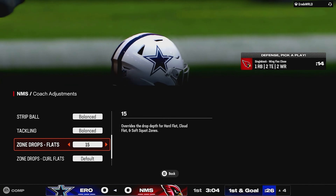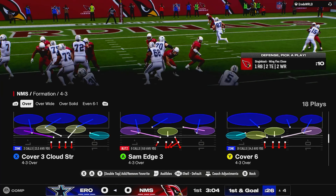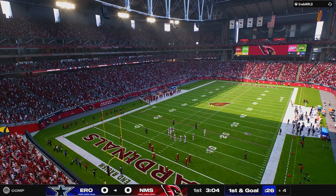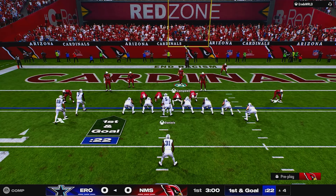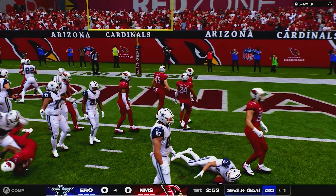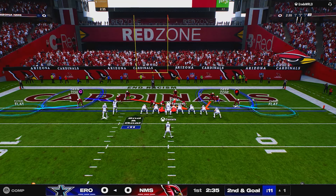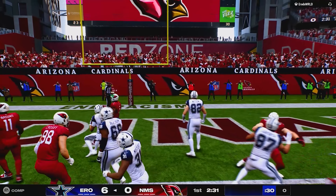Let me set up my zone drops here. Let me go flats on 10, curl flats on zero, hooks on five. We come out now and let me actually put cover four in my audibles real quick. And then let me come out in cover two, shade down. I'm actually going to shift and crash right here. I'm meaning to practice this defense. Let's go all linebackers. I like this a lot better — actually, nevermind, I don't like that defense at all. I need another setup for that; I don't know if I have to bring a safety.